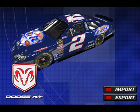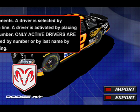Step 2.5: if you want more than 42 cars in your roster, use alternate schemes for existing numbers only in your Cup.